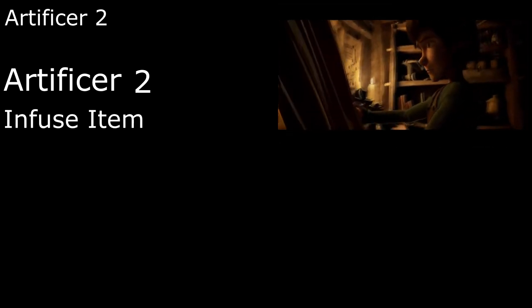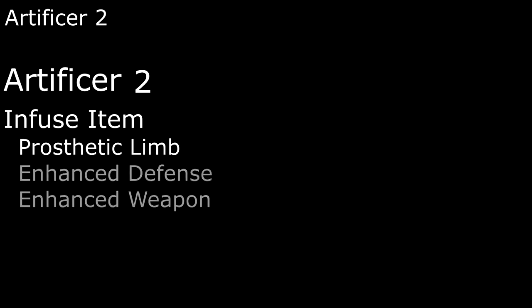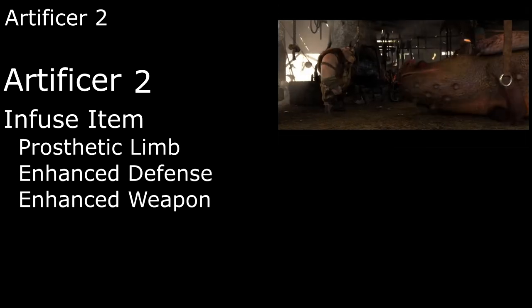Second level Artificers get to make their own magic items with infusions. We'll learn to make prosthetic limbs to build Toothless a new tail, Enhance Defense and Weapon to add one to our AC or attack/damage rolls for some expertly crafted gear made with secret dragon knowledge. And Hiccup strikes me as a bit of a lightweight, so we'll go with the Tankard of Sobriety so we can drink all the ale we want and never get drunk.